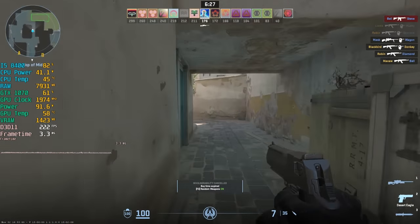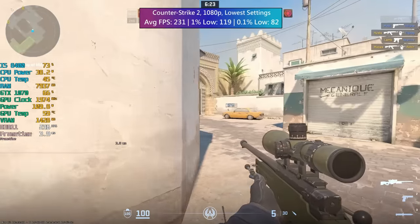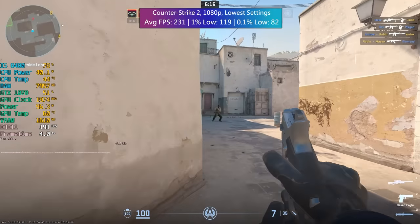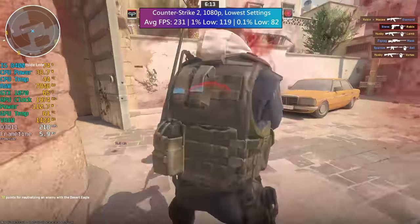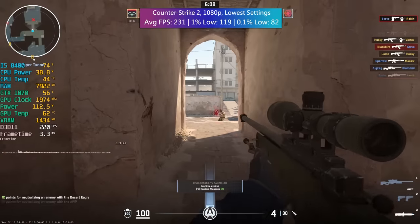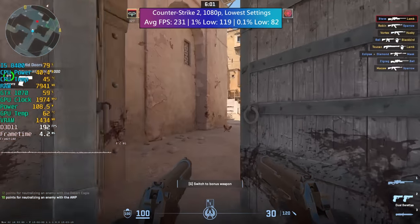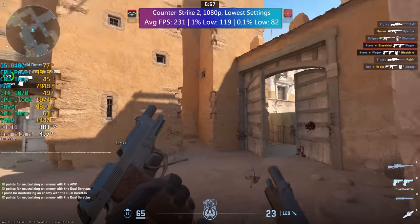Let's start with Counter-Strike 2. This game is more CPU intensive and it certainly gives our i5-8400 a workout, but overall performance figures were decent and the percentile lows reflect a fairly consistent experience. I found that CS2 seems to run smoother than CSGO did — while the average frame rate may not be as high as with the previous iteration of the game, there are fewer dips and drops. I'm using the lowest settings here as I don't feel the need to turn things up any higher in an online competitive FPS title.